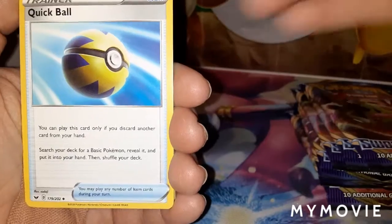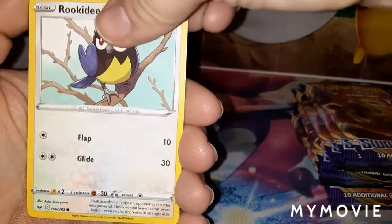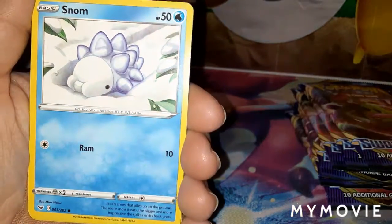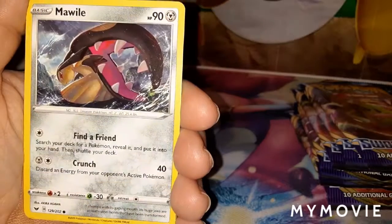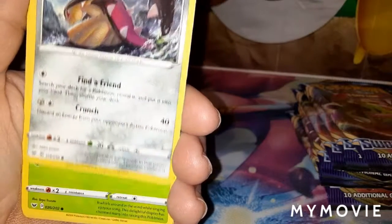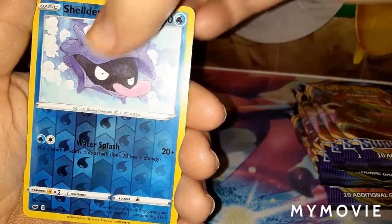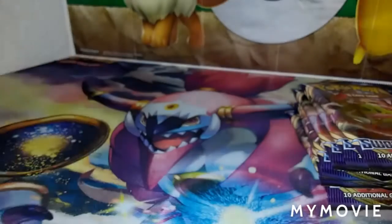Quick, Ruckety, Sizzlipede, Snom, Maractus. Glassflower — Reverse Holo is Shellder — and the Rare is Morpeko.